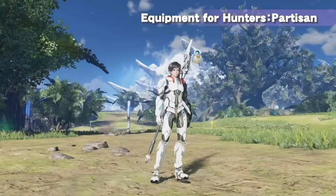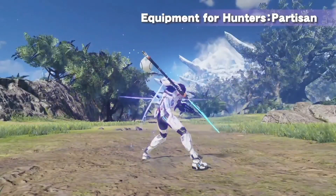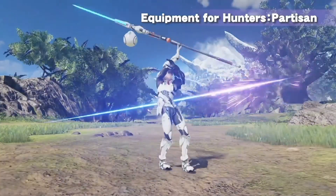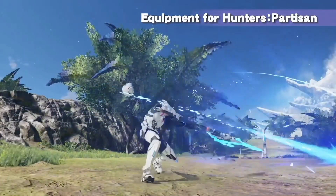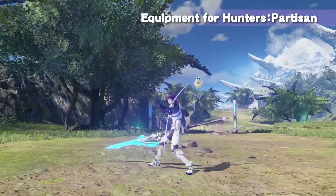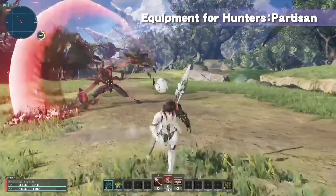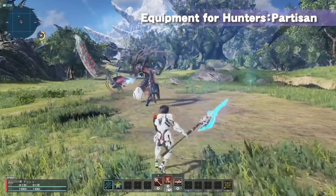The next weapon available to hunters is the partisan. The partisan is a melee weapon similar to the sword, but you have greater reach and the attack speed is a little bit faster, so you're able to get more hits in faster than the sword. However, the damage may be a little bit lower, but you can compensate with class skill abilities through your skill tree.